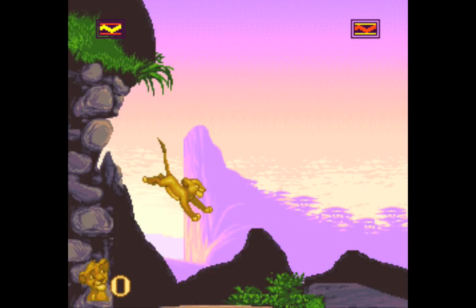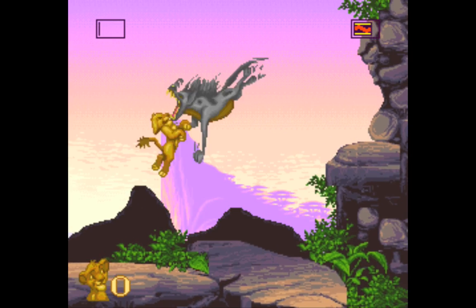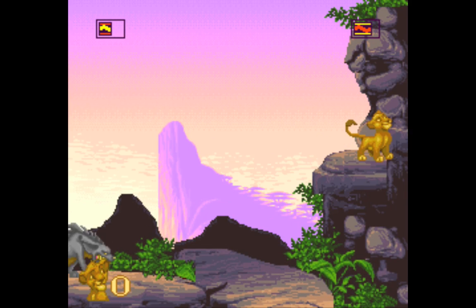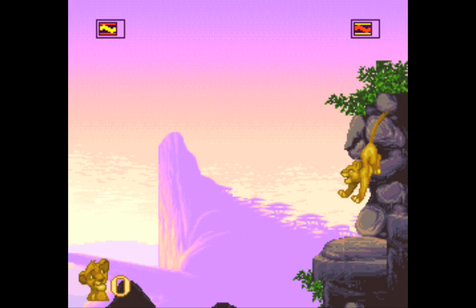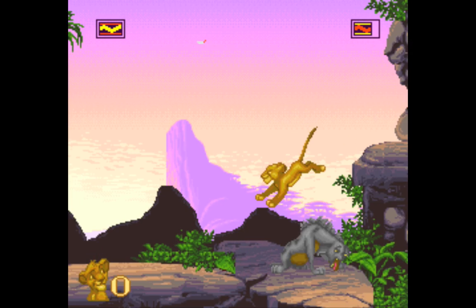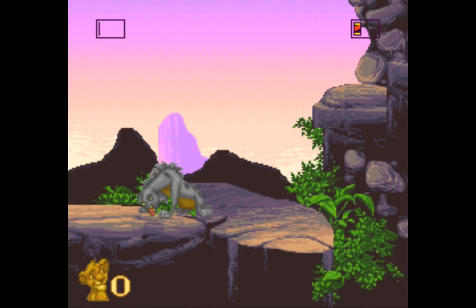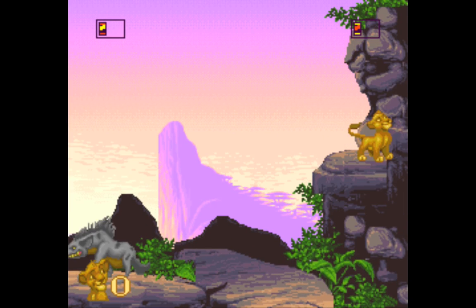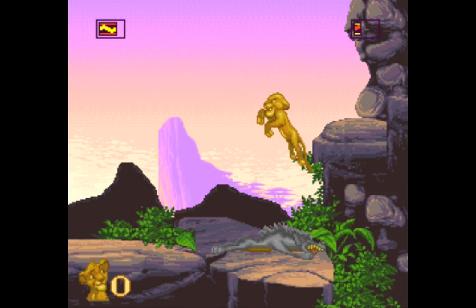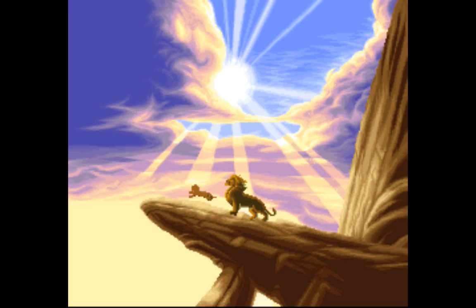And this is the end of the level. I just have this boss to beat. A simple way to beat him is to hide up here. He's not a very nice guy, but he's a hyena — and he's gone. That's it, you beat the first level.